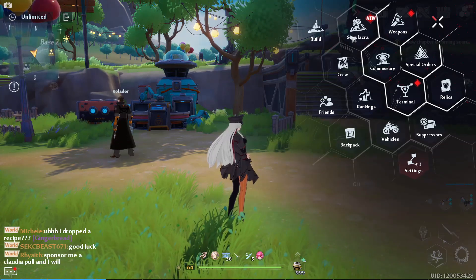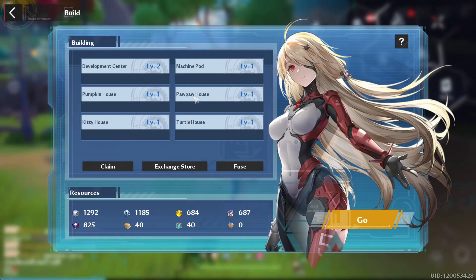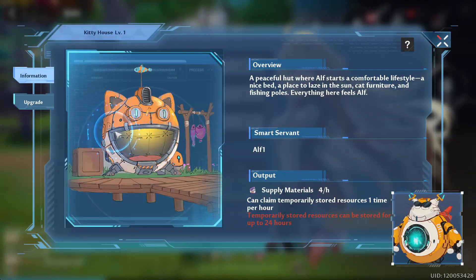So the priority order is: kitty house first, pawpaw house second, then you can do everything else you need to. Obviously the developer center has to be leveled up before you can get anything else up, so keep that in mind.